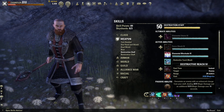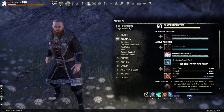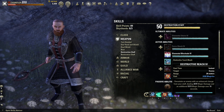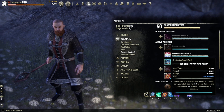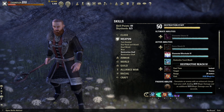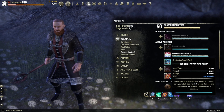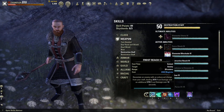You can choose either morph. The other morph is actually going to taunt the add, so if you're an off-tank in a trial and you don't want to keep pulling the boss, this is actually going to be a really good alternative so that you can constantly keep applying Minor Brittle if that's how your group wants to do it. If you're the main tank you probably want to use the other morph.